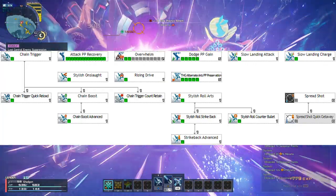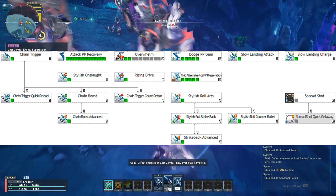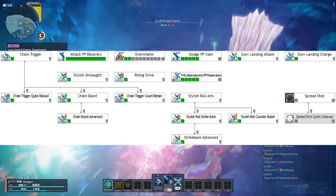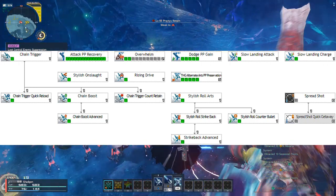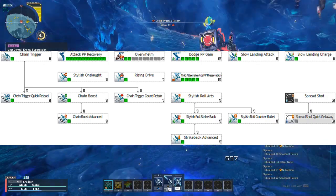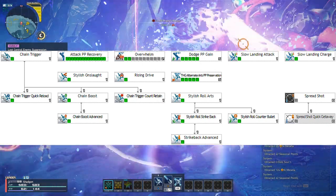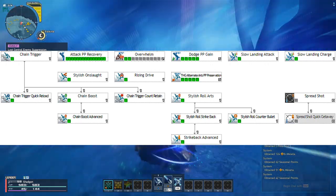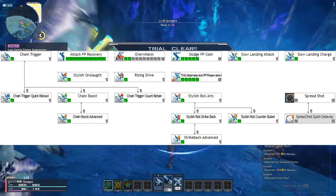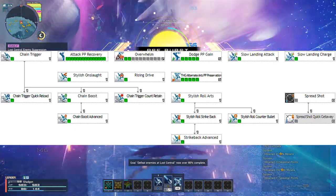Using a second Charged Photon Art triggers a powerful finishing move called a Finisher Boost. Upgrade this with Chain Trigger Quick Reload, which reduces the cooldown time of Chain Trigger depending on how big of a chain you have when you trigger boost. Chain Boost and Chain Boost Advance grants a 45 second buff after activating a chain finisher that increases the invulnerability window your weapon action gives you, as well as increasing your attack speed based on how high your chain was built up. And lastly, Chain Trigger Count Retain, which allows you to start your next chain at a higher value if your previous chain did not end with a finisher boost.